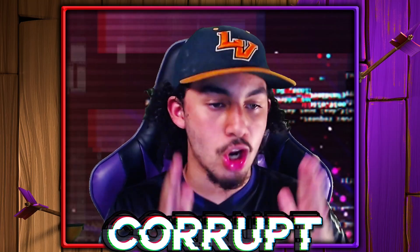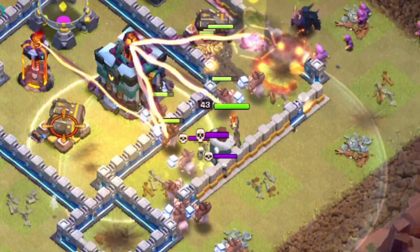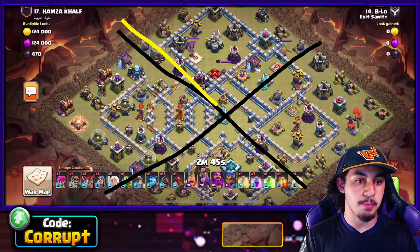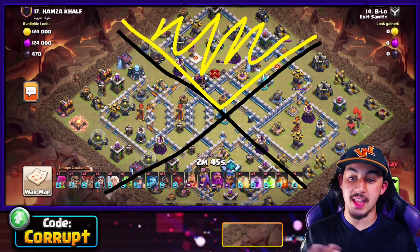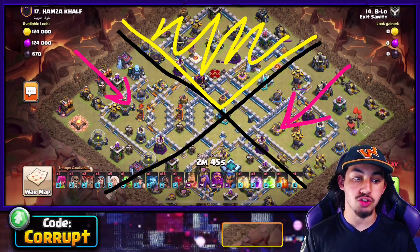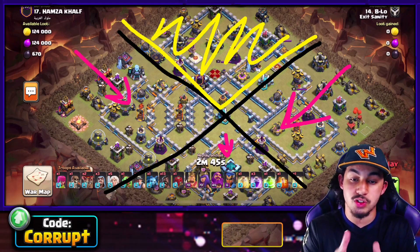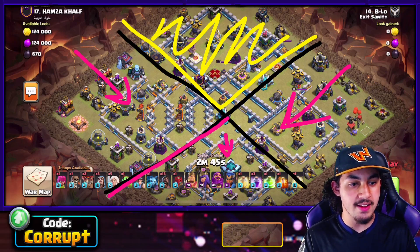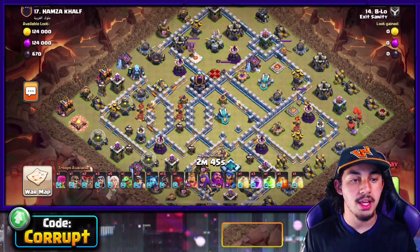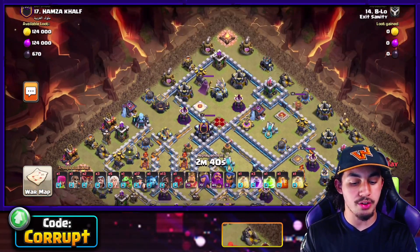It's going to make it easier to understand where you should send in your Queen Charge and where to send in the Miners and Hog Riders. Getting rid of the top part of the base makes it easier for the Hybrid — then you just look at whether you can enter from this direction or that direction, depending on where the Town Hall is. That's the whole premise of the Queen Charge Hybrid.